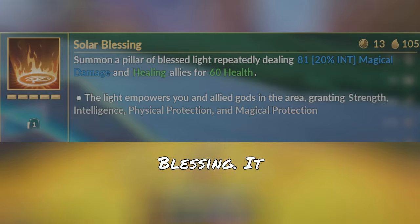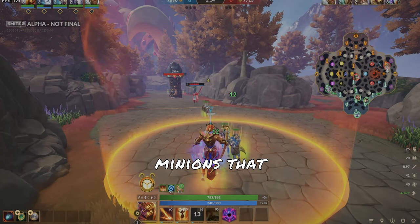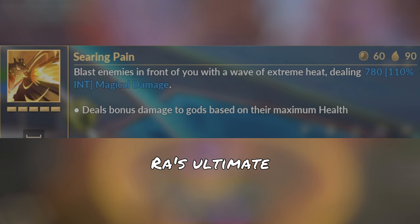Ra's third ability is Solar Blessing. It creates a circle on the ground that deals tick damage to enemy gods and heals allies and minions that are inside it. Ra's ultimate is Searing Pain.